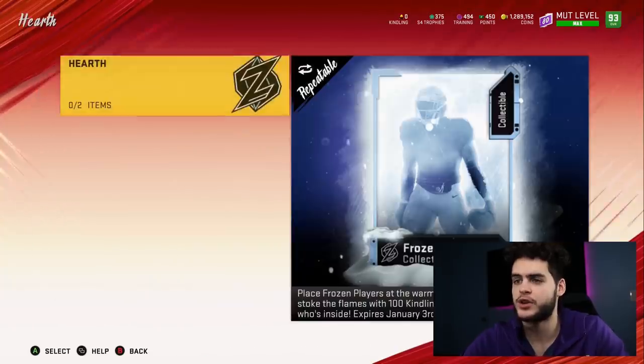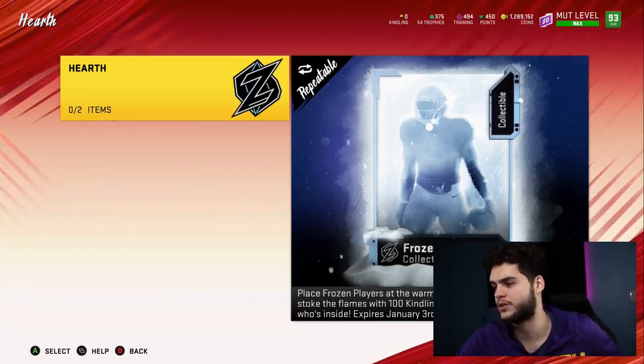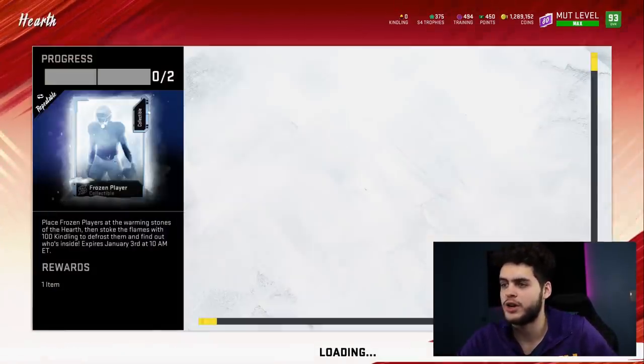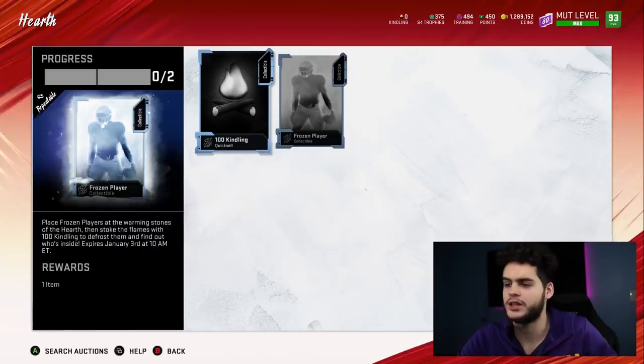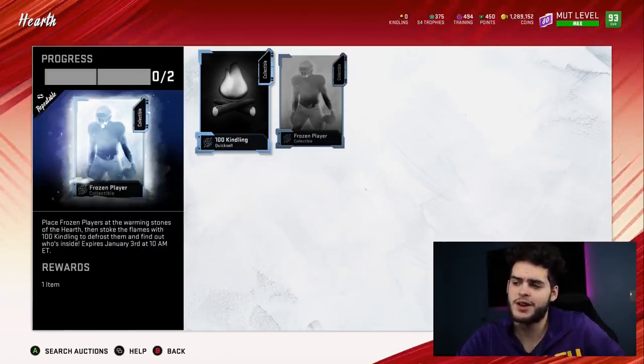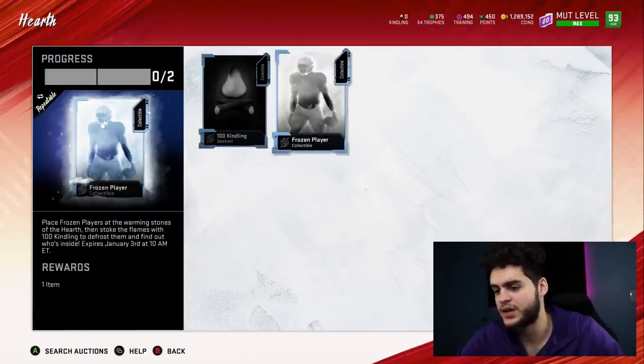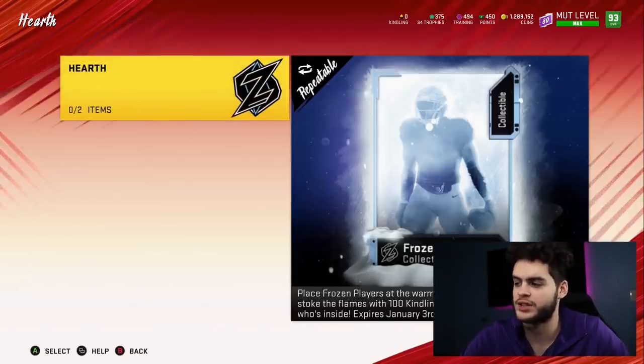The hearth set: place frozen players at the warming stones of the hearth, then stroke the flames with 100 kindling to defrost and find out who's inside. It expires January 3rd. So if you put 100 kindling and a frozen player collectible in, you will get a secret player on January 3rd. That seems like a pretty cool set to do - 100 kindling probably won't cost you too much.